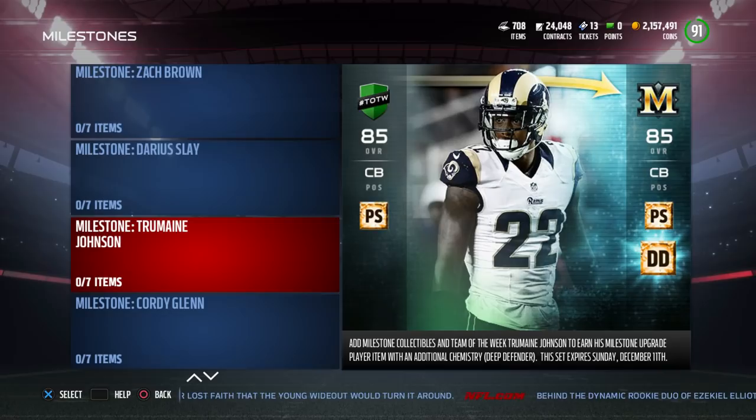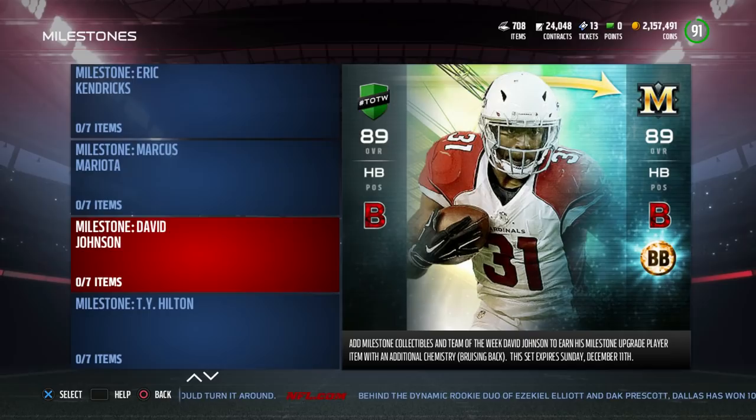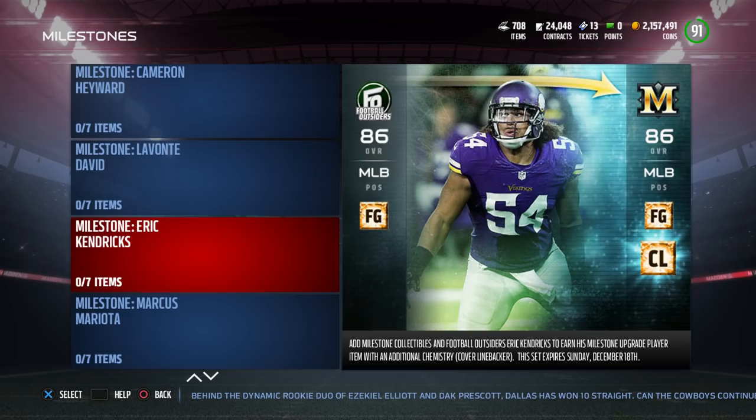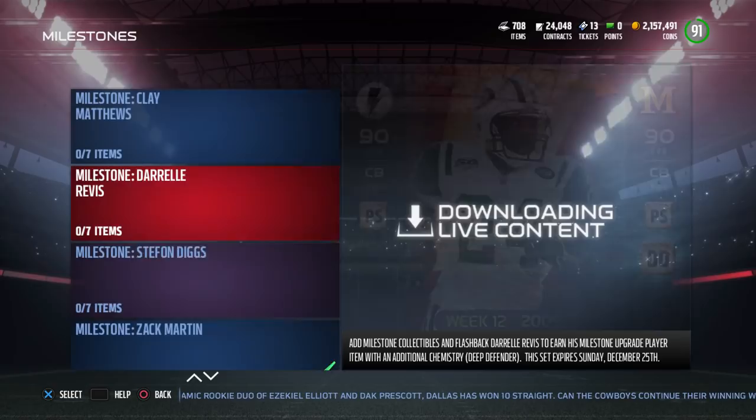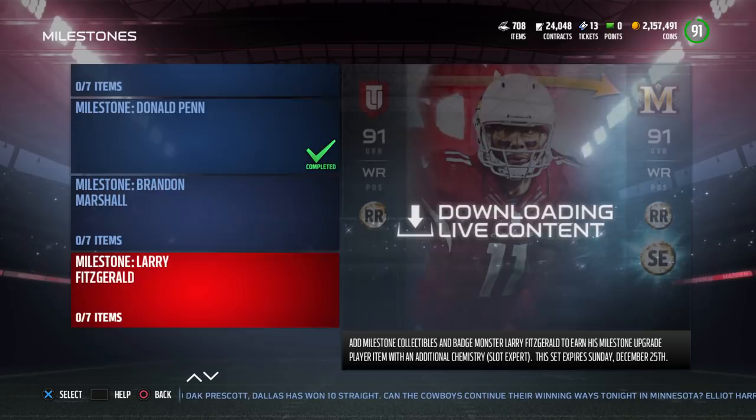Then there are Team of the Week cards — so you've got a Trumaine Johnson, Darius Slay, Zach Brown, T.Y. Hilton, David Johnson. I have this card too, which is actually really nice — I got it in the trade day yesterday. Mariota. Alright, that's Team of the Week. Now we have Football Outsiders. There's Zach Martin that I've pulled in that pack. And then you have Flashback cards. So it went hero, Team of the Week, Football Outsiders, Flashback.